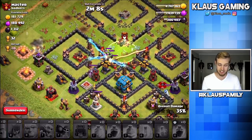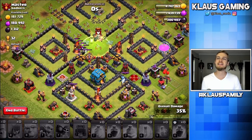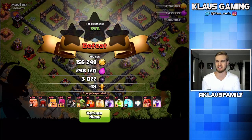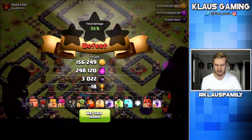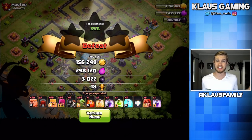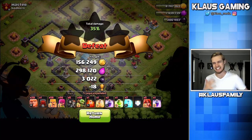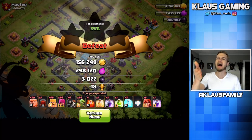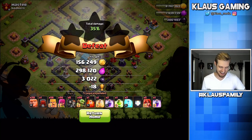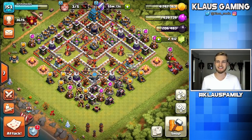We got lucky — we got one of the extra Elixir storages, that was pretty good. I didn't prioritize the Town Hall side because I just didn't really care to, but I probably should have — hindsight is 20/20. I got a little bit greedy because I saw the Elixir was out there too. We didn't get the Town Hall side, so we didn't get the loot bonus — and honestly, in Champion League, the loot bonus is kind of a big deal. Zero heroes equals a bad day, it's simply a bad day.